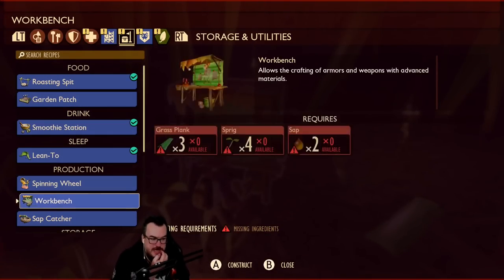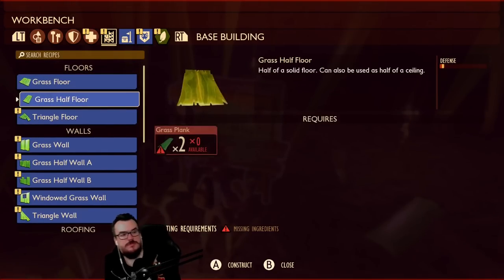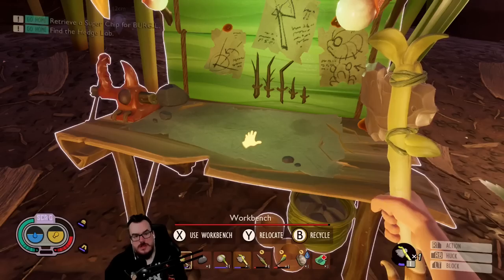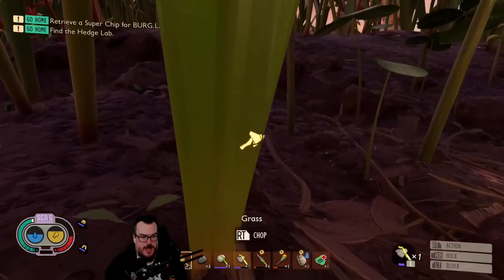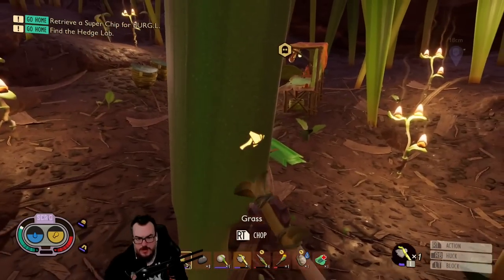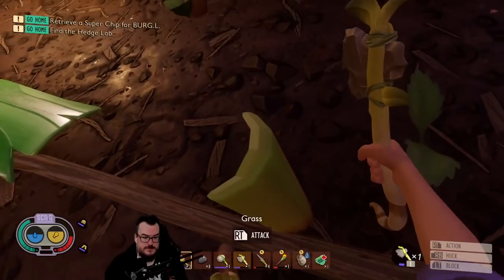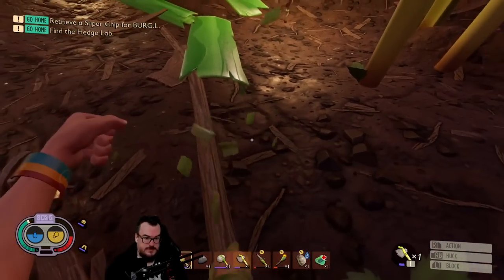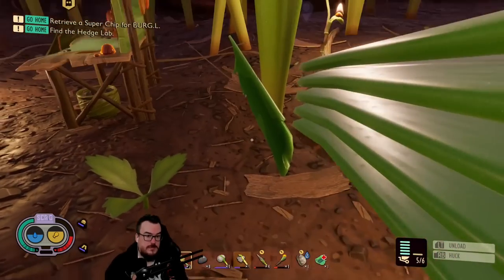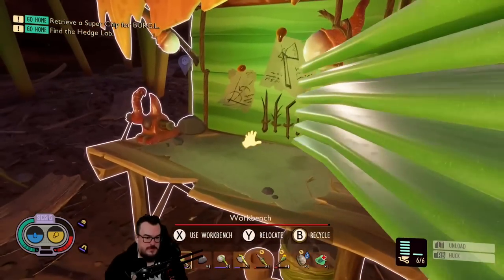Roasting pit, smoothie station, spinning wheel, smithing station — oh here we go. Grass walls! Okay, so that's how we can construct grass walls. Let's go get some more grass and try to make a wall for ourselves. Let's try it.